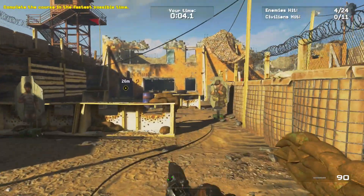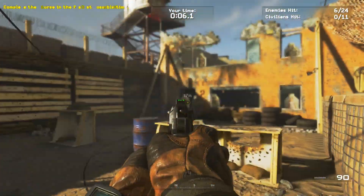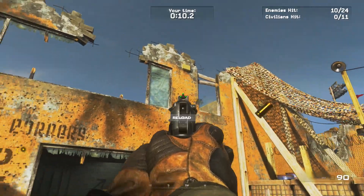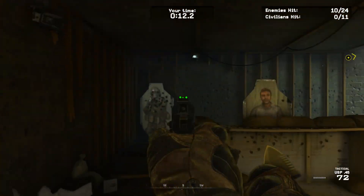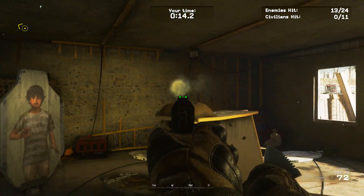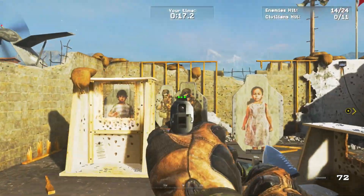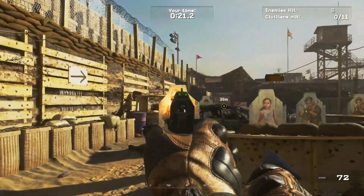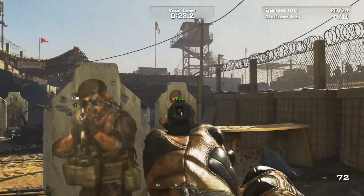The weapons I'm using are the M9 pistol and the Tactical USP-45. You don't have to use these but that's just my setup. Pistols are good because you have a higher accuracy, giving you a shorter time at the end. Try not to reload at all in the pit if possible — just switch to your other weapon once you've finished the bullets in the first one, because reloading really slows you down.